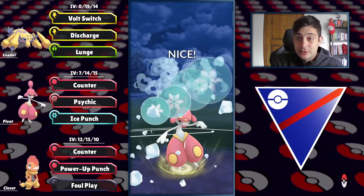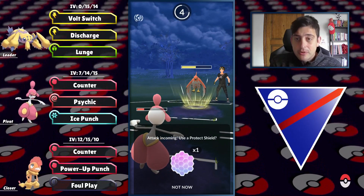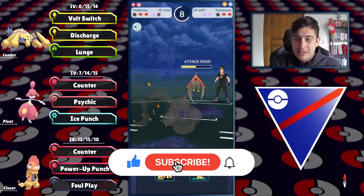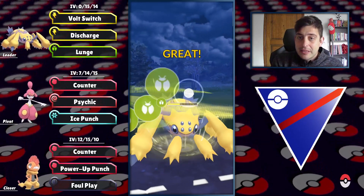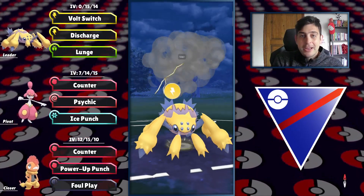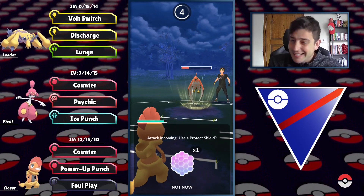Azumarill stayed in. At the back there is Shiftry, which is not appreciating Lunge at all, and Discharge can deal super effective damage to Talonflame — that's why they stayed in. We can pressure even more but I got a little greedy with the Ice Punch, losing the CMP race. Galvantula goes back in to debuff the Charizard threat. Getting to Lunge they throw the shield, and I'm just going to snipe with Discharge.